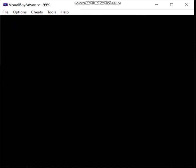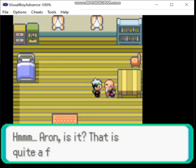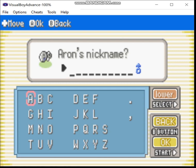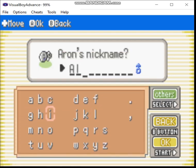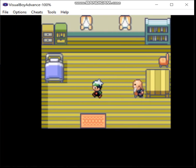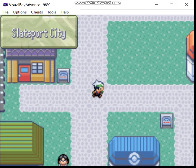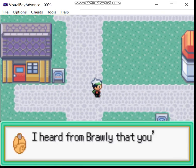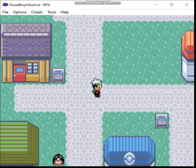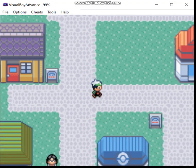That guy — you can get ribbons from him to boost your Pokemon's appeal in contests. But now it's time to visit the Name Rater, and time to give Aron a name. You know what? We're gonna call you Alice — after Alice Cooper.